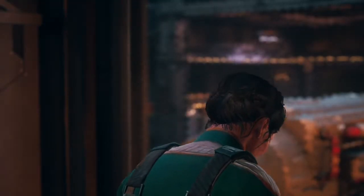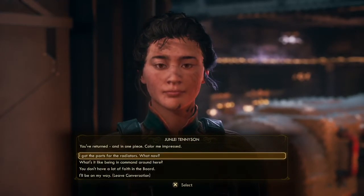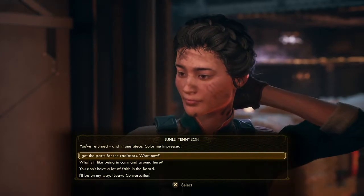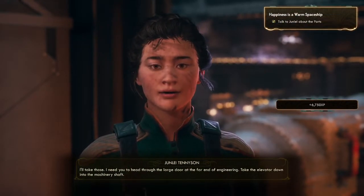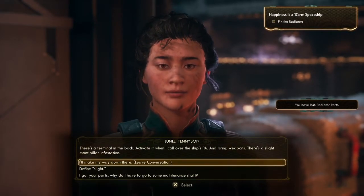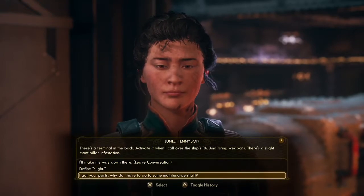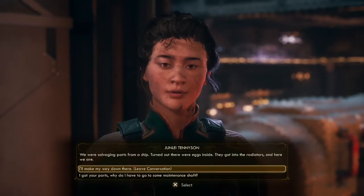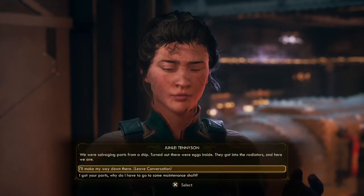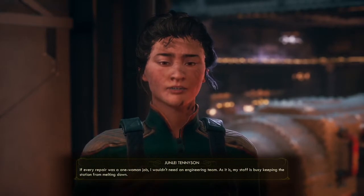You've returned and in one piece — color me impressed. I've got the parts for your radiators — what now? I got your parts, good work. I need you to head through the large door at the far end of engineering, take the elevator down into the machinery shelf. There's a terminal in the back — activate it when I call over the ship's PA, and bring weapons. There's a slight mantapillar infestation. Define slight. More than a few, less than a hive — nothing you can't handle. We were salvaging parts from a ship and it turned out there were eggs inside. They got into the radiators and here we are.